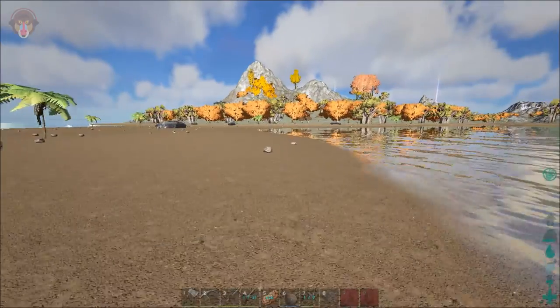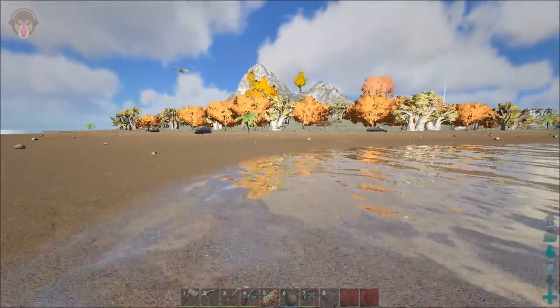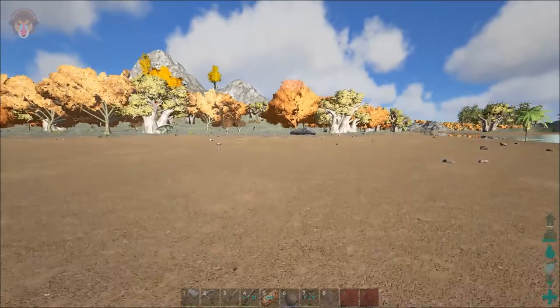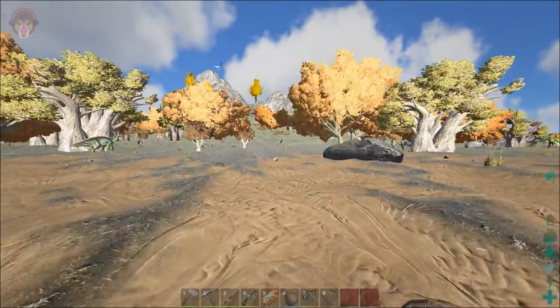I think it's just a couple of things that are rendering in right now. There's an argentavis - we sure have to get some of those because we need their eggs. And there's a parasaur. Where shall a dodo be? Lag.